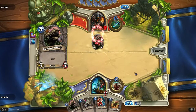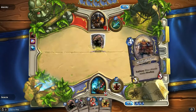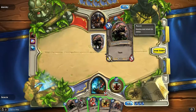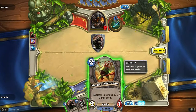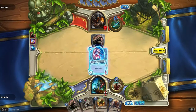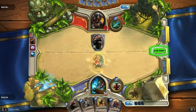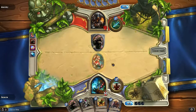He has thrown out a taunt — 3 attack and 3 hit points. I'm gonna throw out my Scarlet Crusader. She has a nice shield that won't negate any damage done to her, at least for one time. I hope he hits her because then that taunt is gone.